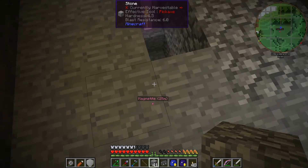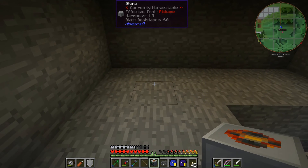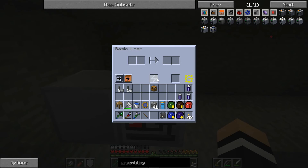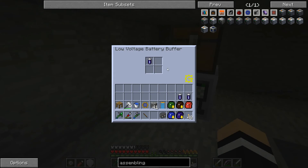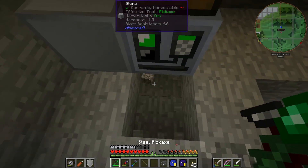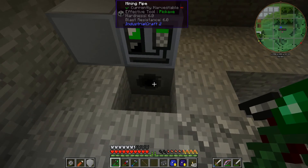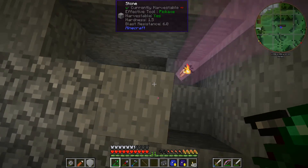We're in a chunk that has magnetite, so what I thought I would do is get our miner and set them up. That seems good enough — put the battery buffer here just so that we've got some power for it. We'll put those on that side, put the chest on top. Now it's running, and it does mine down with the mining pipe.